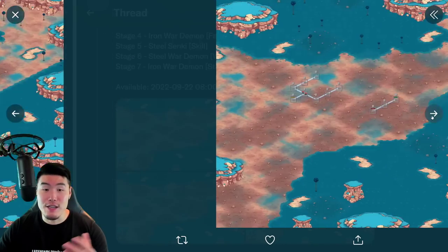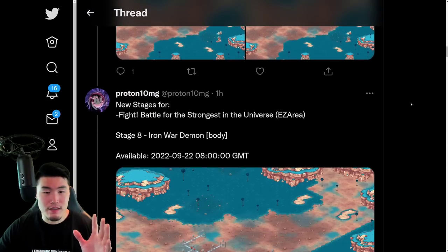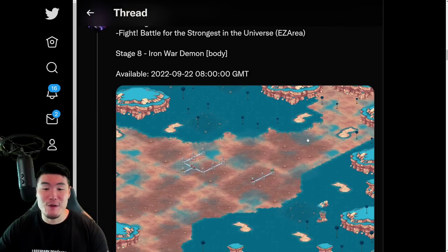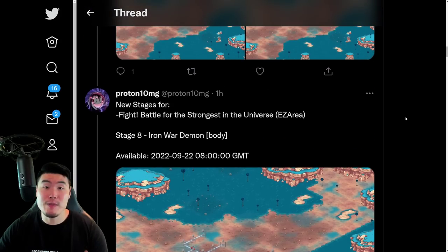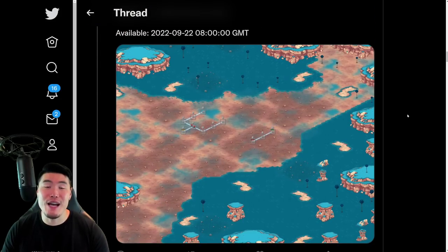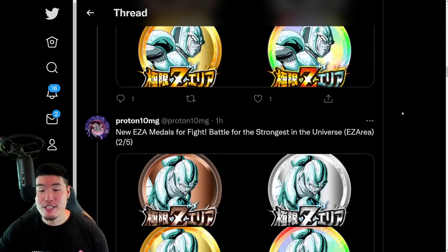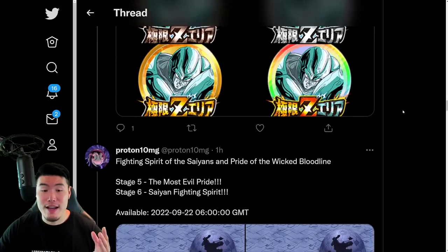These are the maps which look exactly the same. There are 5 stages total — the 5th stage is right here. So these are the new Extreme Z Area stages for the 5 type-specific Metal Coolers. I haven't seen any translations for their details yet, but I will bring those to you guys very shortly. And from there we have all of the Extreme Z Awakening medals for each of the Metal Coolers, as you guys can see. Yep, all 5 are represented.